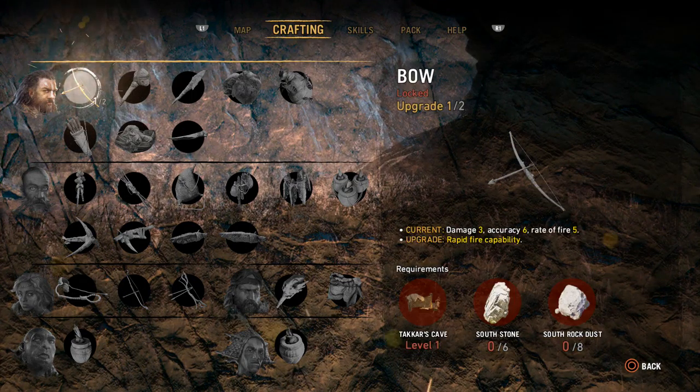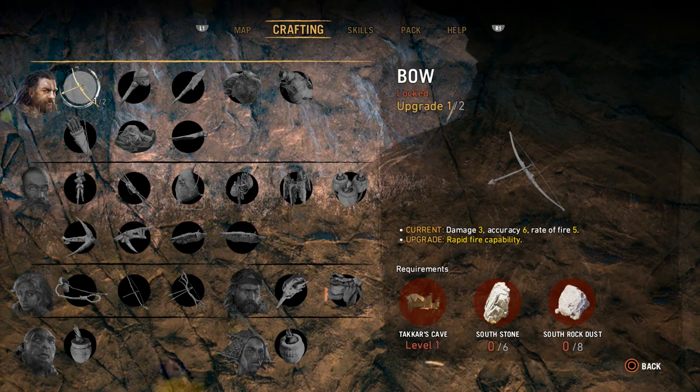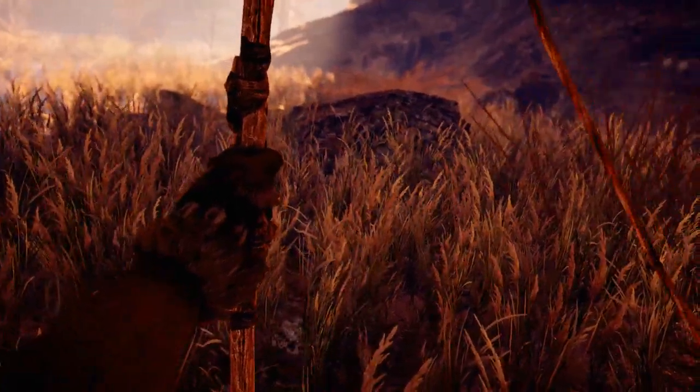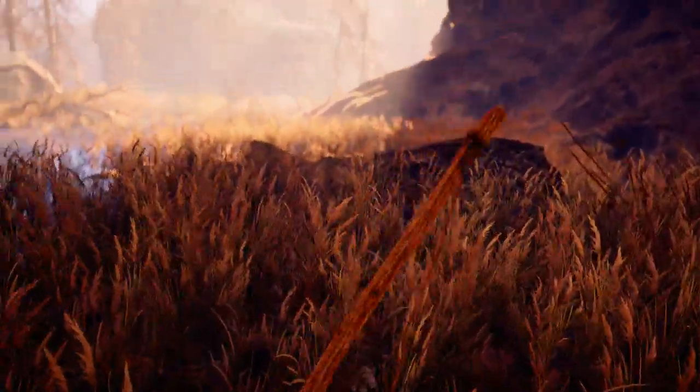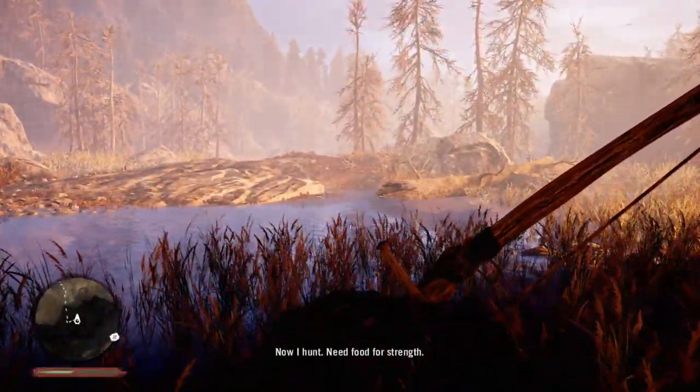Let's just go ahead and craft. Can I craft... I have... craft two of them? What does that mean? Oh, upgrade. Right. Upgrade requires some other things. Great. Look at you being all crafty, Takar. Making a sweet-ass bow. Oh, don't fire it. Okay, good. You're not an idiot, so I like that. I don't need arrows. Oh, I have arrows. Eight arrows. Now I hunt.